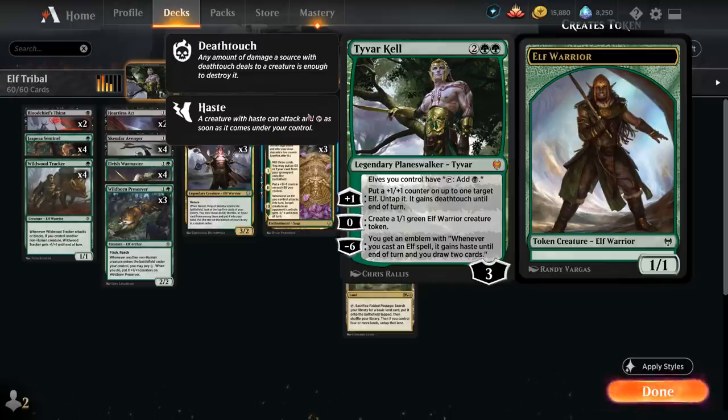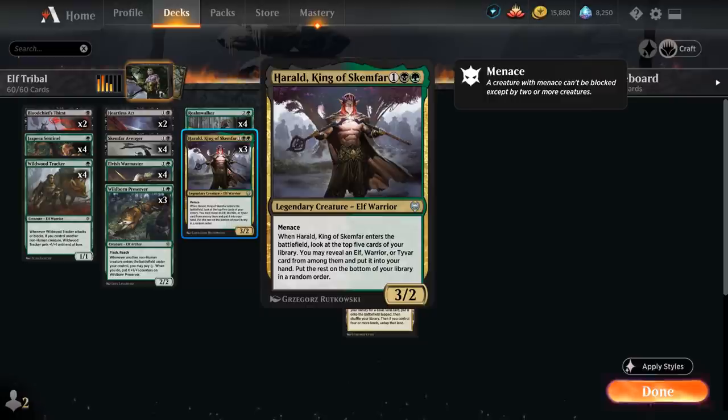To go with Tyvar we also have three copies of Harald, King of Skemfar, a 3-mana 3-2 legendary elf warrior with menace. When Harald enters the battlefield we can look at the top five cards of our library and reveal an elf, a warrior, or Tyvar card from among them and put it into our hand, so this can even find our planeswalker — just a great value card.